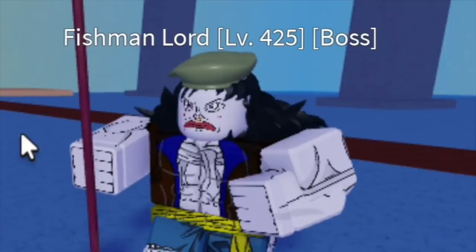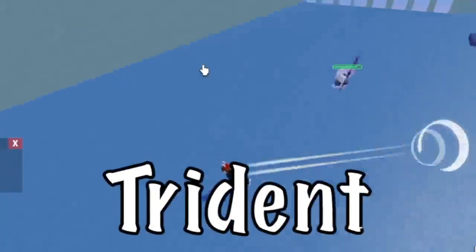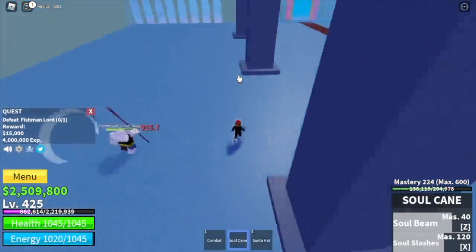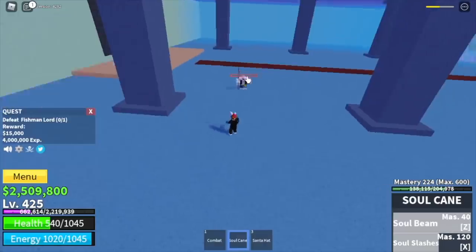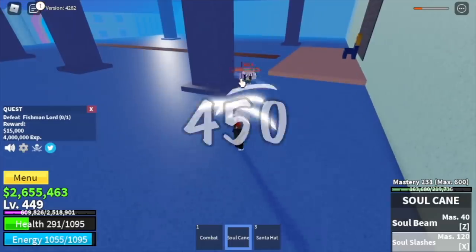After that, next island — the underwater city. So here we're gonna start and end with the Fishman Lord. The skill to dodge is the trident. And after that, dash left clicks and some skills. I assure you grinding will be easy. Goal here is to reach level 450.